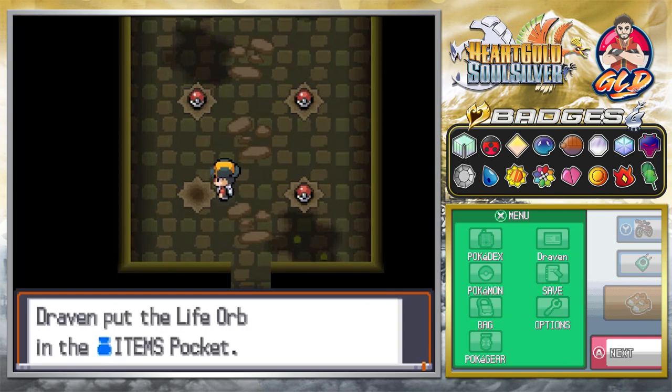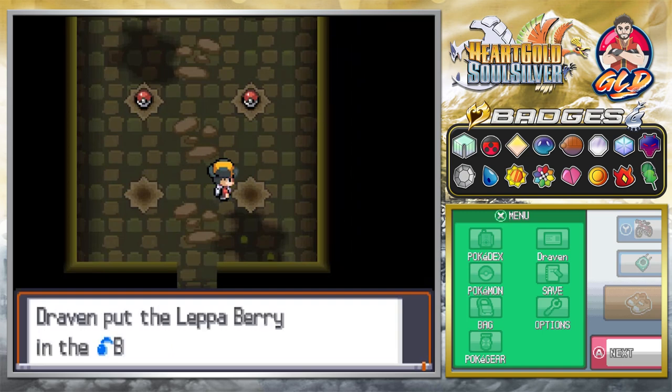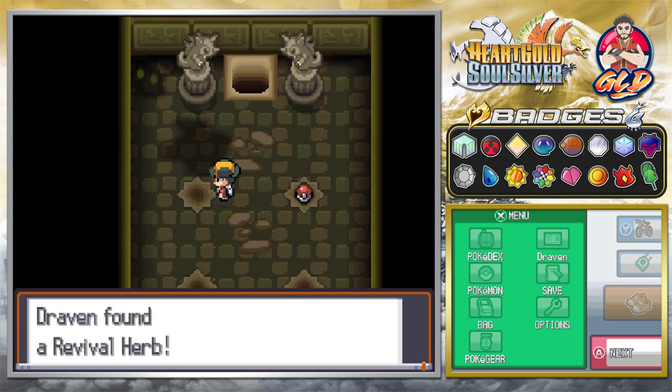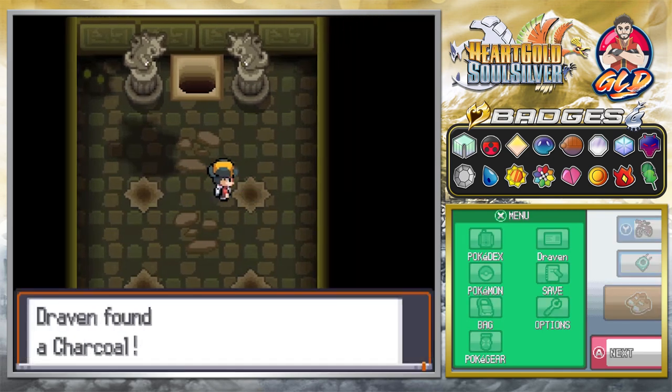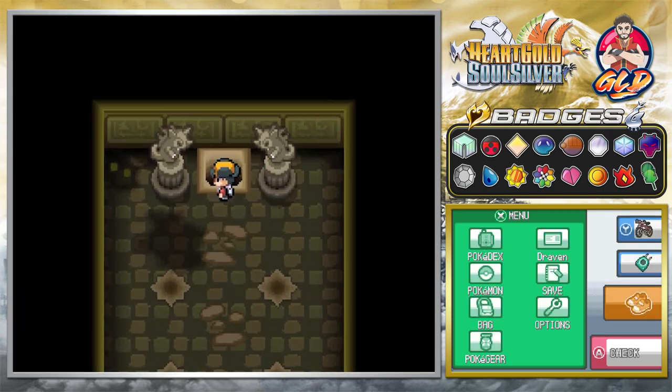You're gonna be finding the Life Orb - a very powerful item - a Lepa Berry, a Revival Herb which actually revives your Pokemon with a bitter taste, and a Charcoal - one of those things that you can use to actually power up your fire-type Pokemon.